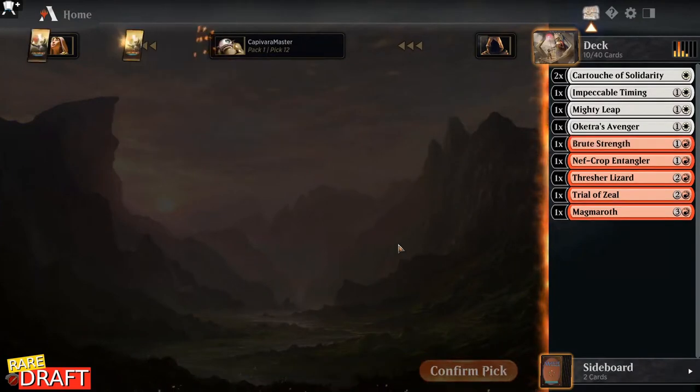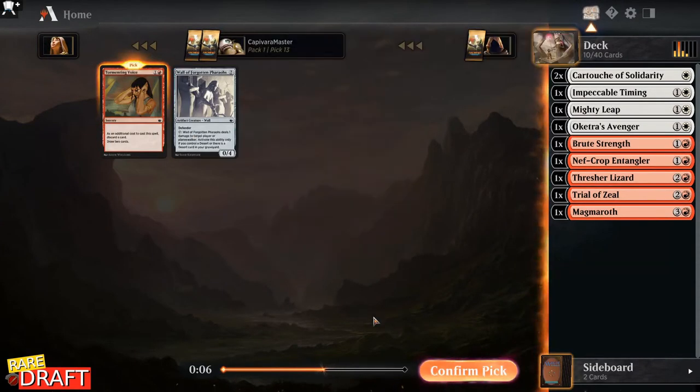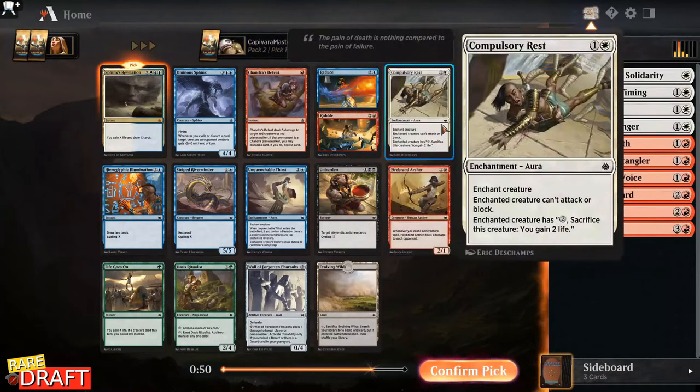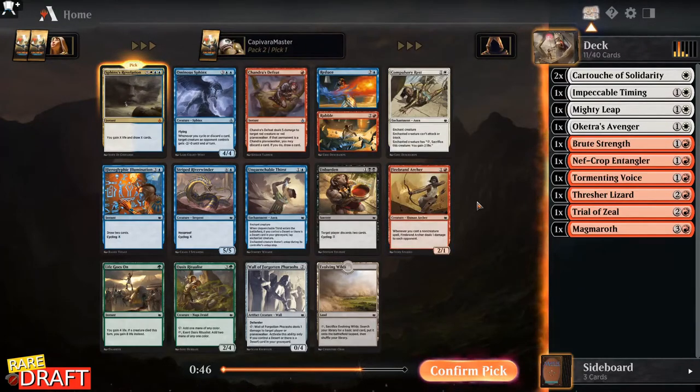Brute Strength is also great. I like Tormenting Voice here. Strategic planning goes to my sideboard. And we see another Sphinx — it's my third one now. I'm hoping this Compulsory Rest will come back, but Firebrand Archer would be okay also. If none of those are here, Evolving Wilds will also be good.